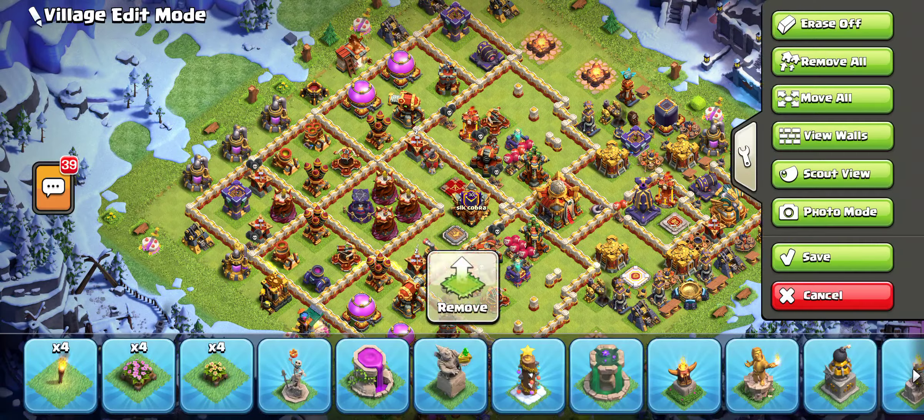Base number two is another great base — it's a ring base. We have a rage tower in this base, a poison tower, and three multiples. If you want, you can make changes to this base — that's up to you. If you use it right now I'm sure you will get a lot of one stars.